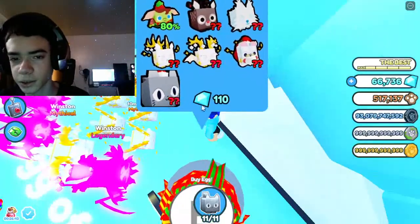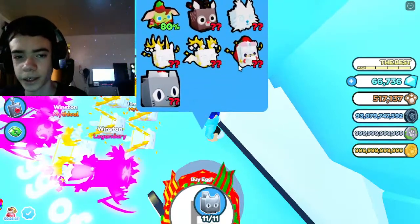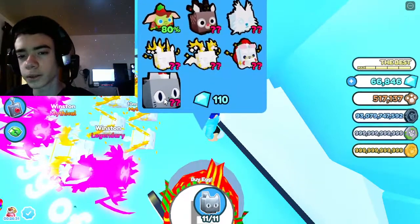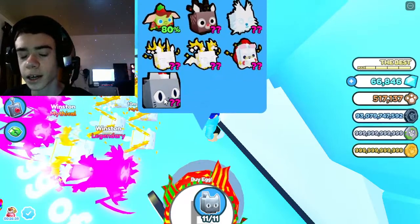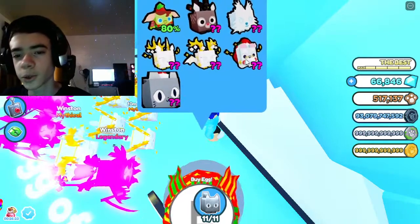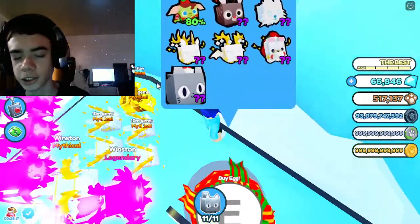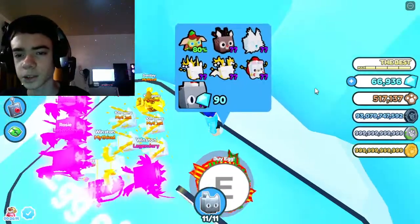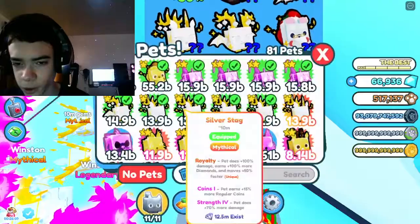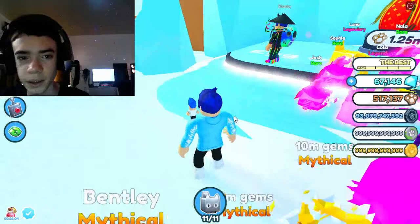The Santa Paws is the rarest pet besides the huge Santa Cat. I believe the hatch chance is something like one in ten million — I don't remember exactly, maybe one in a million, but it's really rare. I've only hatched one before. For the golden version, you need six normal ones to make it, and that's what I got for 10 million gems, so I feel like it was actually worth it.